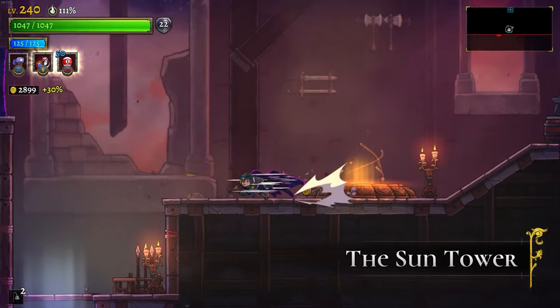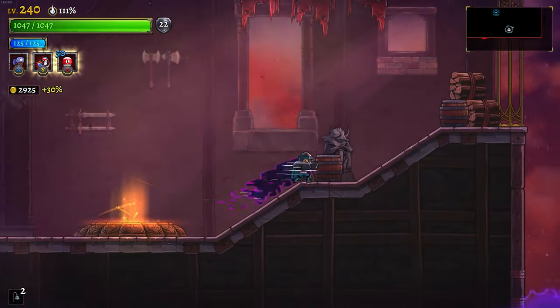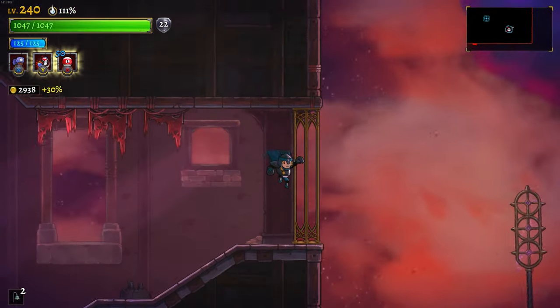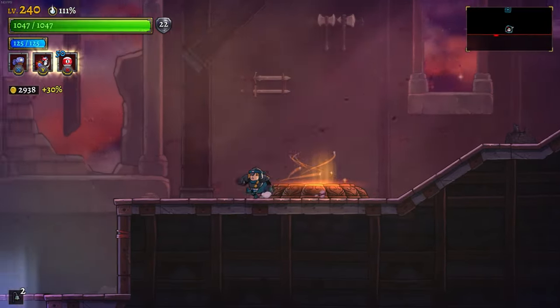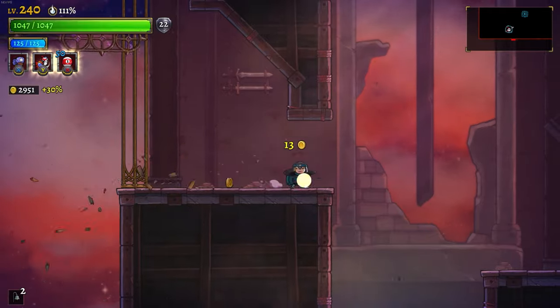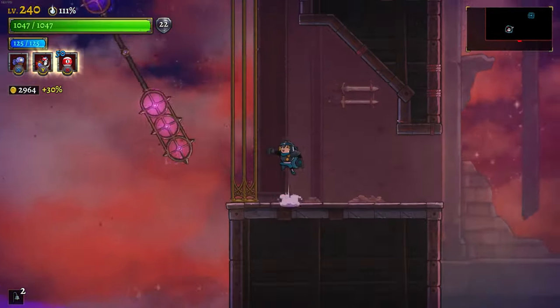What's going on everybody? We are finally back with the Rogue Legacy 2 content. The Drifting Worlds update just dropped, which means the Sun Tower is now accessible. The video playing in the background is going to be just me going to the Sun Tower, and as per usual when the new biomes drop, we're going to be going over everything new with a new biome. This biome is slightly different, and you guys are going to see how.